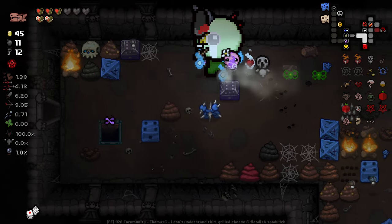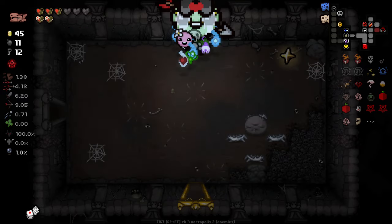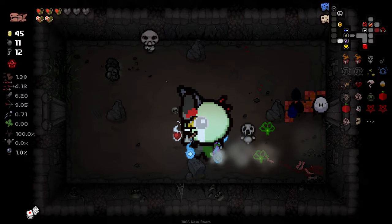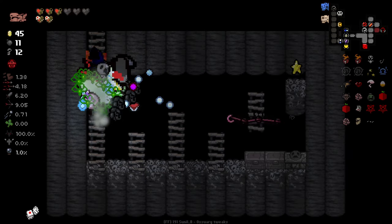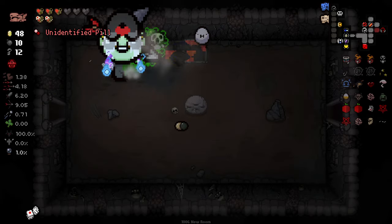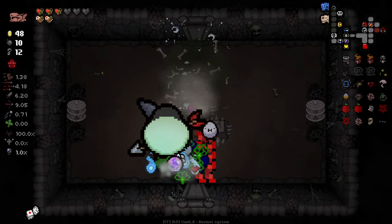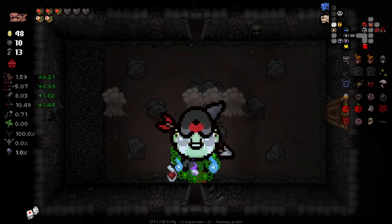Our damage would be absolutely nuts right now if we didn't have Libra — it would be insane. Libra's holding us back, but oh well. We've still got a very good run on our hands here. This might be the thing that gives us the win. Random crawl space discovery — yet another huge positive of this character. Not much to gain there, but we did get ourselves Toy Drum, which is going to be a randomly occurring all-stats-up essentially. We are killing it, but we're just so massively huge. This is such a weird run.